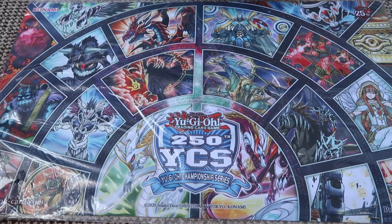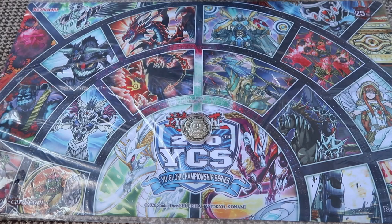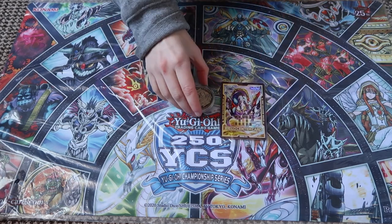Hi everyone. As you all know from James' videos, you probably have guessed we went to YCS and we got lots of cool things. First of all, the three things that we got on entry: we got this really lovely map, I got this Pot of Greed coin, and a field center.